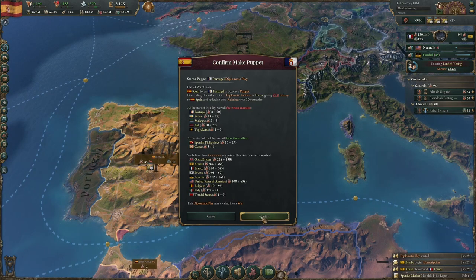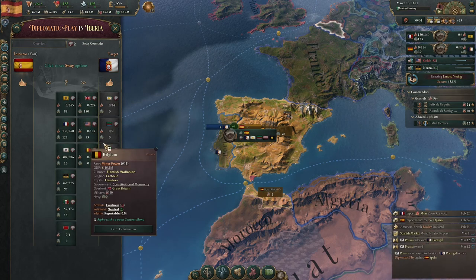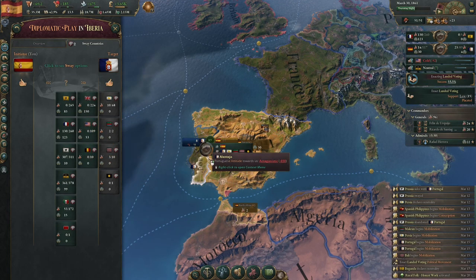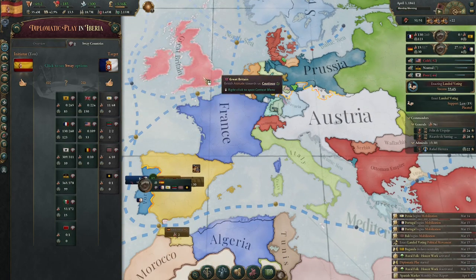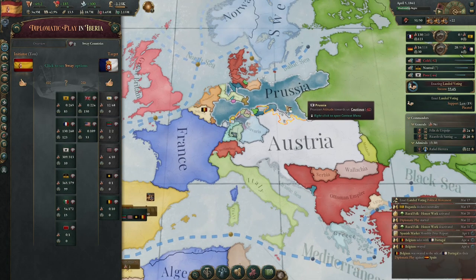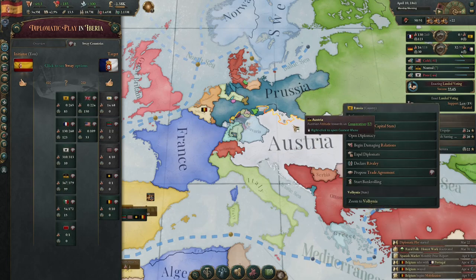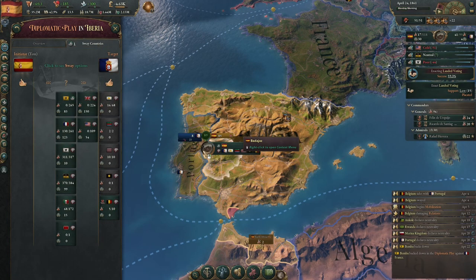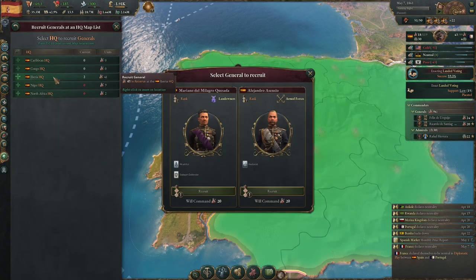We declare war and Prussia and Belgium are now involved. We have poor relations with Prussia. Belgium has joined their side but that's fine - I don't need Belgium, Belgium does not matter. We've got a little bit left. I'm praying no one else joins because if no one joins we're good. Let's get a general - good defense, good offense too. We're looking good.